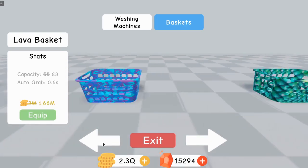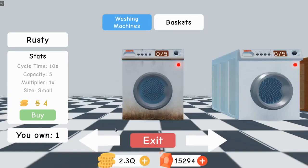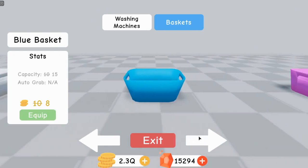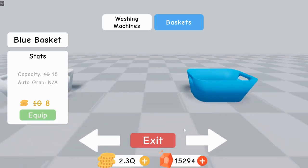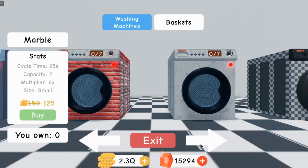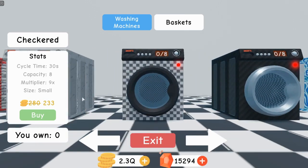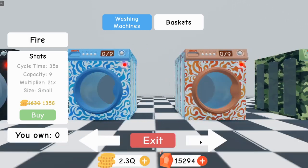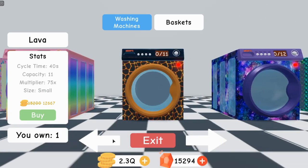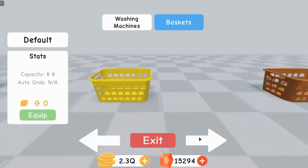The next one only costs 10, so you can actually get the blue one before you even get the washing machine. I'm pretty sure that one can hold 10, so keep that one for a little bit. But definitely upgrade your basket whenever you get to machines that can hold 11, because that means you'll have to take two trips to the conveyor and back just to fill one washing machine — that's when you really want to upgrade.